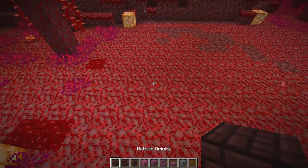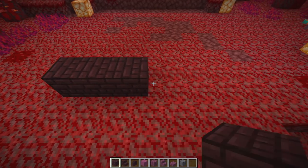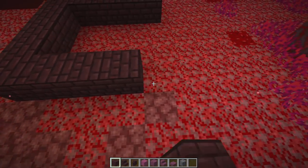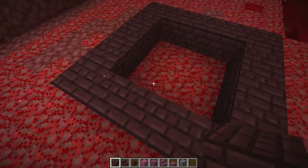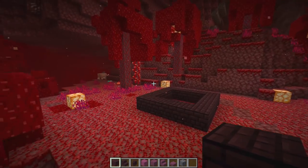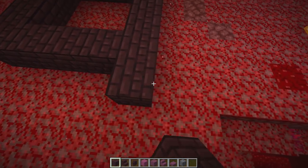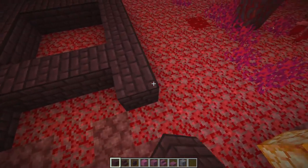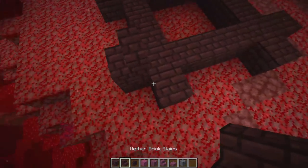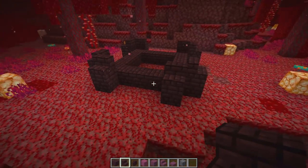I'm gonna make a very simple, very small starter house. Let's take nether brick and go one two three four five, one two three four five - a little five by five box. Super super tiny, that's your little center point. I'm gonna put a high, very fantasy-like roof on this. Let's go right on the edges with nether bricks just like so, then put some stairs right on top going all the way around.